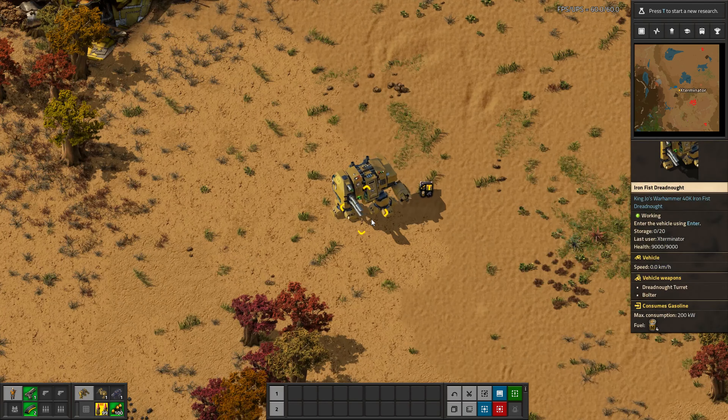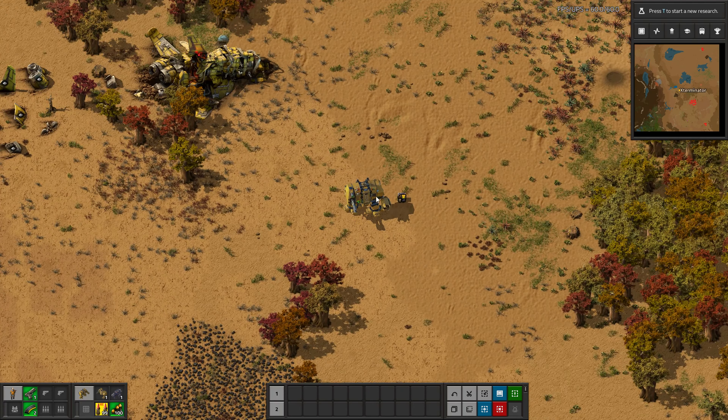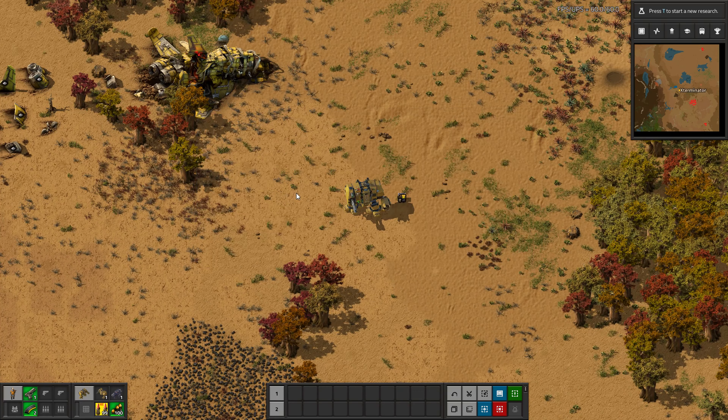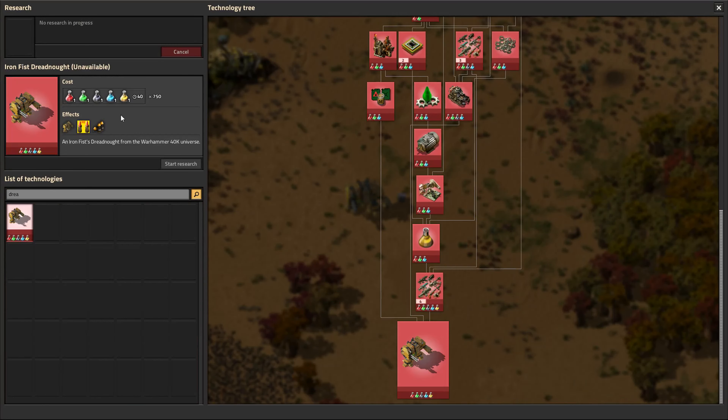In this spotlight, we are going to be covering this guy here. This is the King Joe's Warhammer 40k Iron Fist Dreadnought Mod. A bit of a mouthful there, and sorry if I mispronounce their last name. The mod adds the Iron Fist Dreadnought from Warhammer 40k.